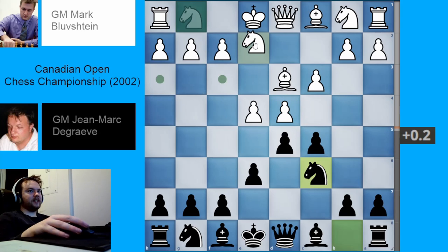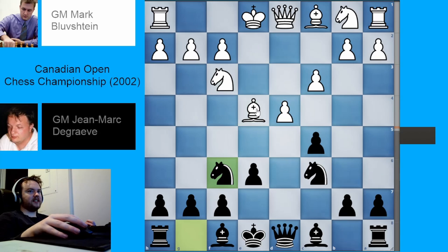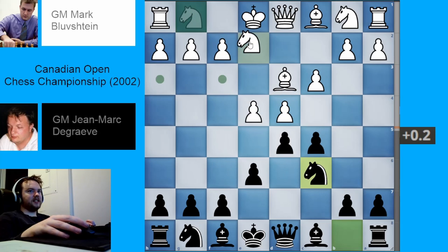White plays knight e2. White could also play knight to f3 — that has been played as well — but with a similar idea: just take, take, and put the knight here. The bishop could go back to c2, or it can also take here, but generally white is not happy with this. That is why you'll generally see knight e2 be played instead.